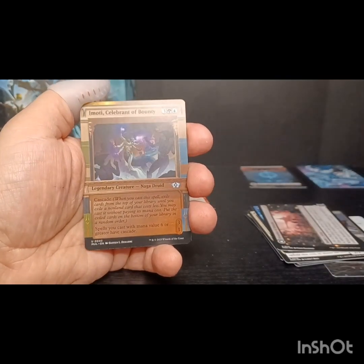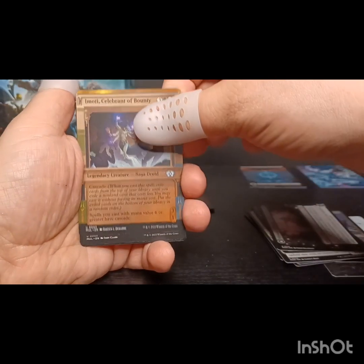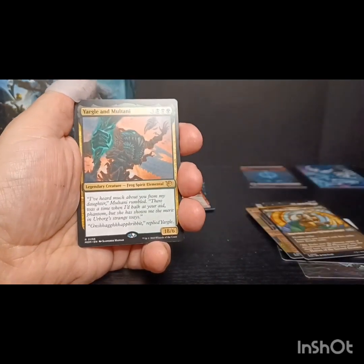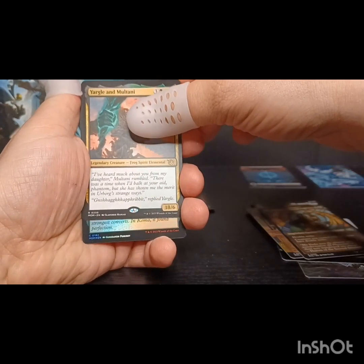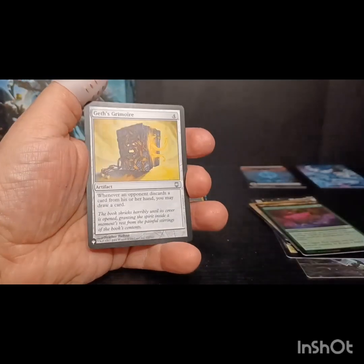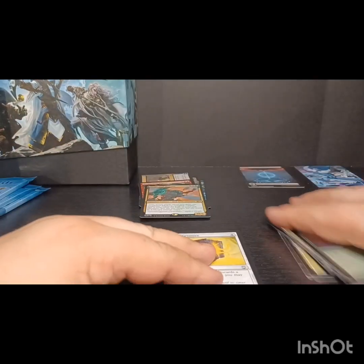We've got Imi Subrant's Bounty - this is in the invocations from Amonkhet. We got Yargle and Multani, Frog of Spirit Elemental. Cosmic Intervention, and we got Geth's Grimoire - a list card. Whenever an opponent discards a card from his or her hand, you may draw a card. So that's our first list hit.